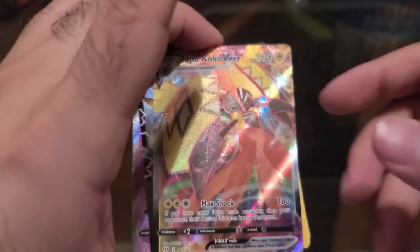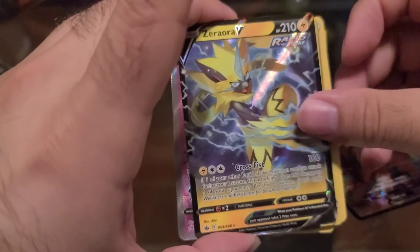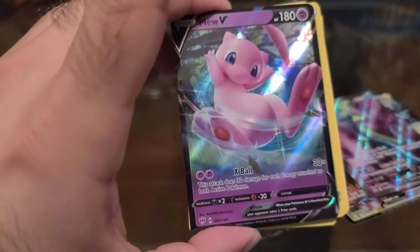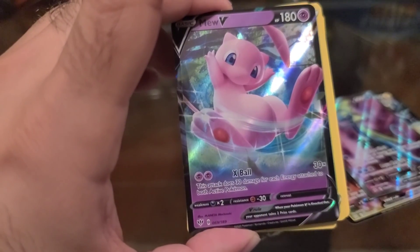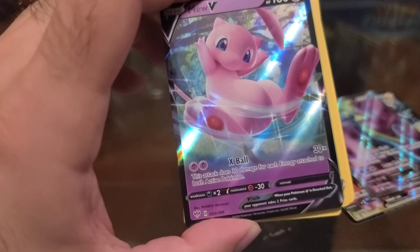Pretty decent pulls, I must say. Not upset about this Tapu Koko, our Zoroark V, our Inteleon V, and our Mew V pulls. As always, I do appreciate everyone who watches. Y'all have a good one.